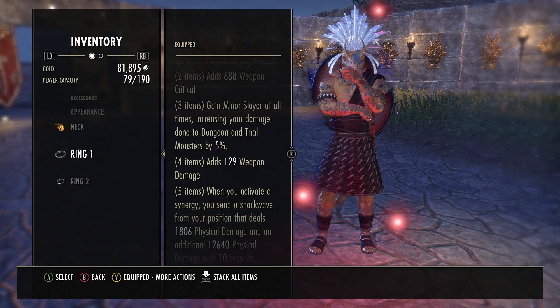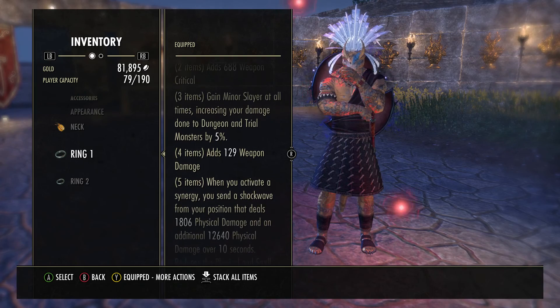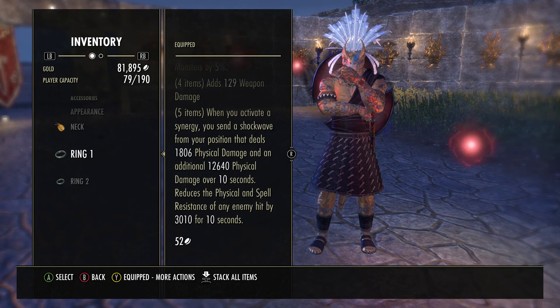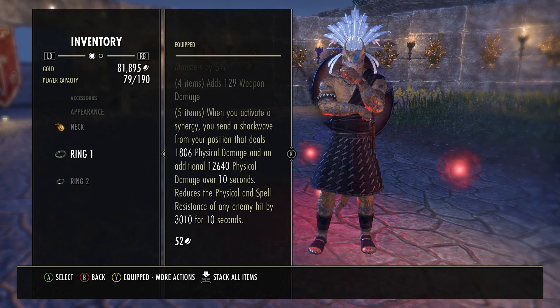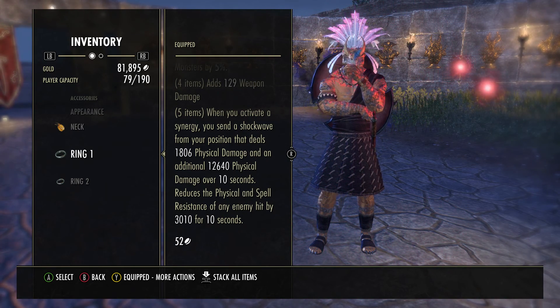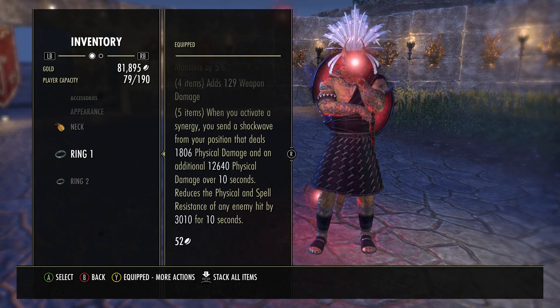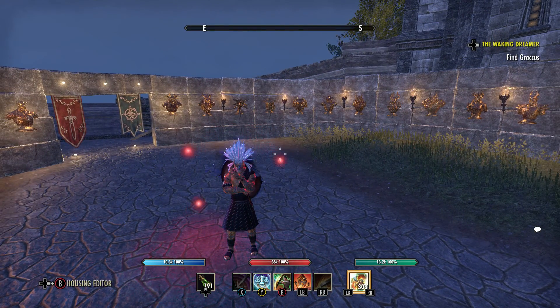The two piece Alkosh gives weapon crit, three piece gives minor slayer, four piece gives weapon damage. What you're really looking at is the five piece: when you activate a synergy, you send a shockwave from your position that deals physical damage and additional physical damage over 10 seconds. It also reduces the physical and spell resistance of any enemy hit by 3,010 for 10 seconds. The key things here are the shockwave and the resistance reduction.